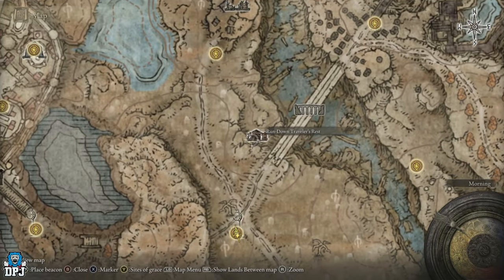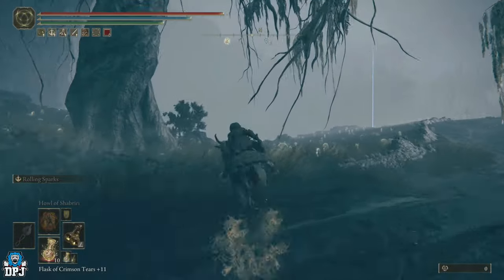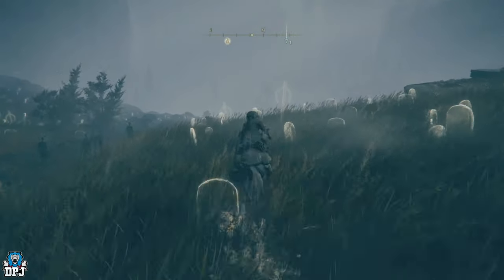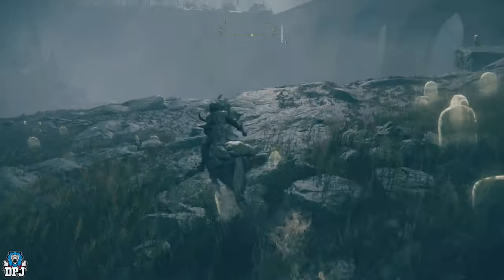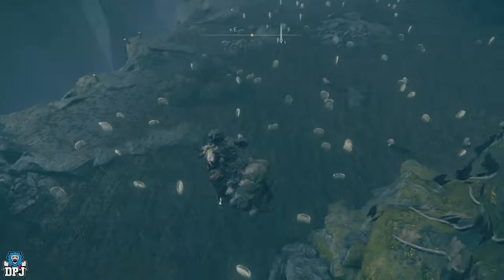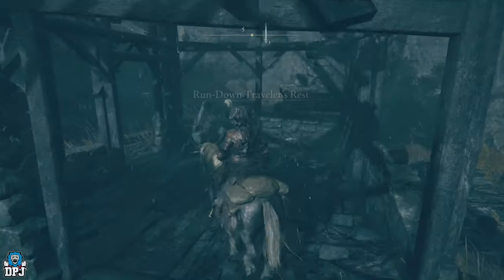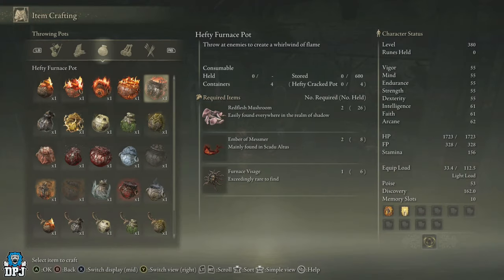You want to come down to the Rundown Traveler's Rest, which is right there — mark that on the map. You can't run straight ahead; you have to go left slightly because you have to run around — From Software don't want to make things easy for you. Come around this corner and down here. Inside this building you'll find the cookbook and two Furnace Visages, which is the ingredient we need. Grab them all.